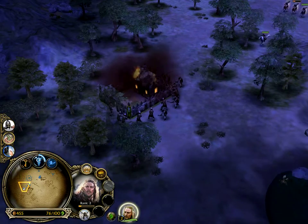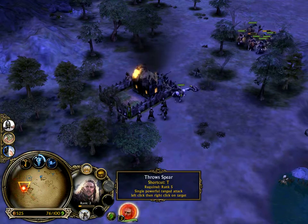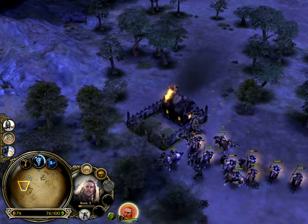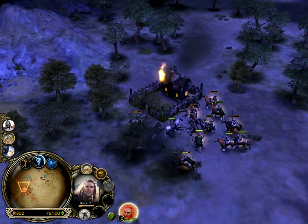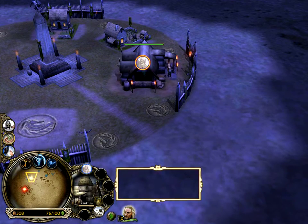Rank five to get the spear throw here. Charge, Rohirrim! Drive back these foul demons. They didn't stand a chance. Yay, we can use the stables now — I can make two.